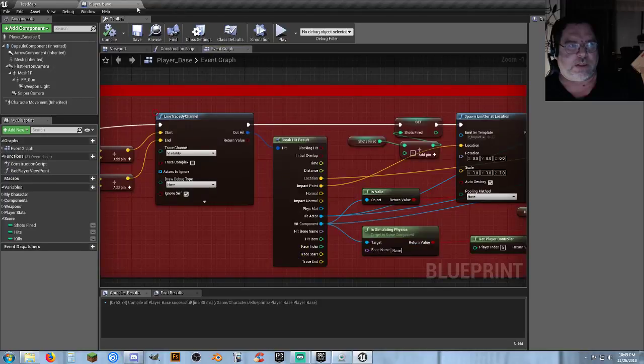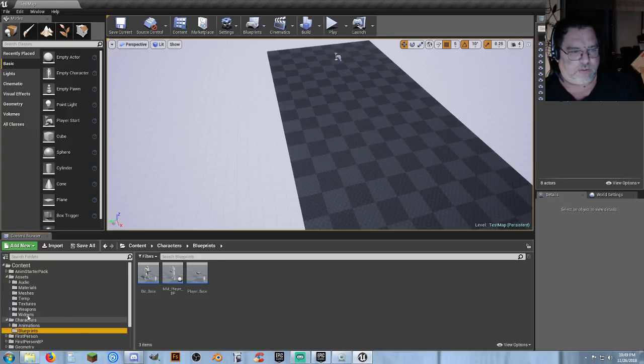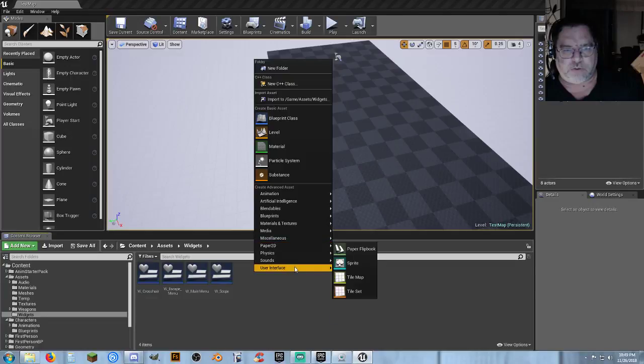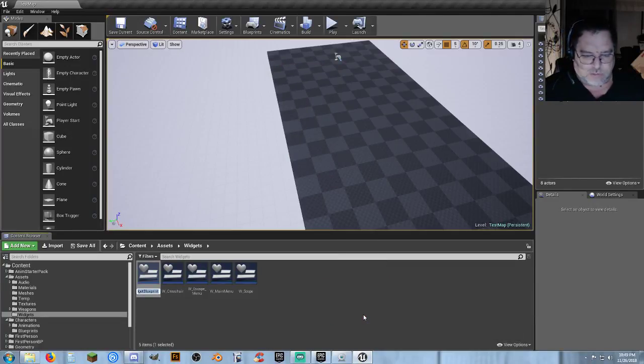We need a widget since we don't have a player HUD. We'll create one called W_Player_HUD. In our player HUD we want to set up an image in the upper right-hand corner, anchor it to the top right, set the color to black with an opacity (alpha) of 0.5 so it's see-through.